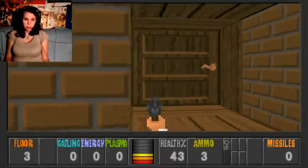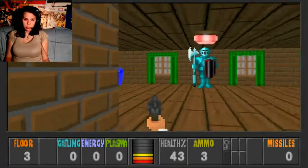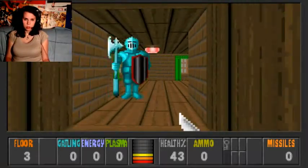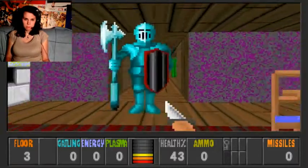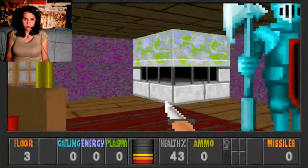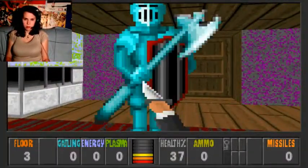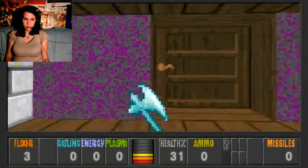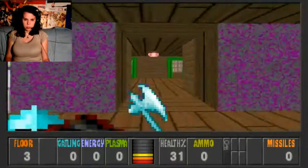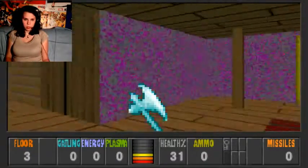This is actually an enemy, and to activate it we need to shoot it. The Ramona doesn't do anything, but that's okay. And now we're getting the axe.